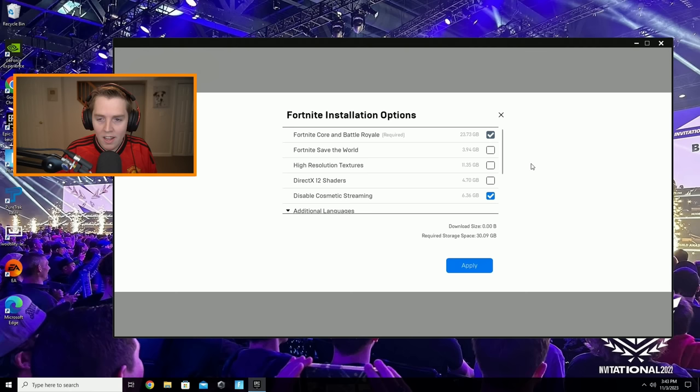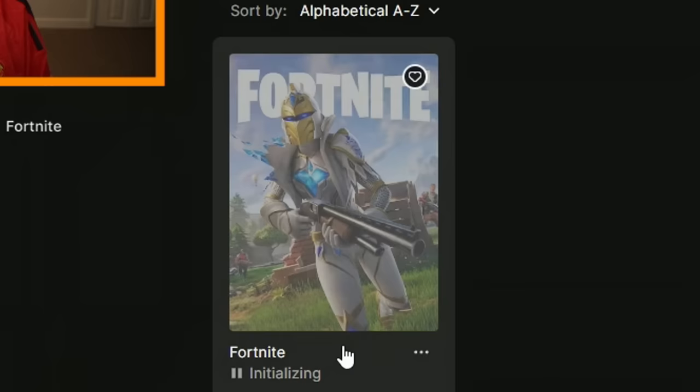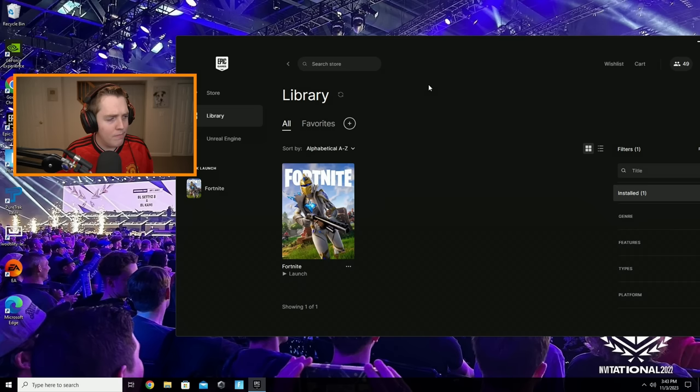Make sure you hit Apply after making these changes — that will uninstall or install whatever you selected. Make sure you do this before you load up Fortnite OG.